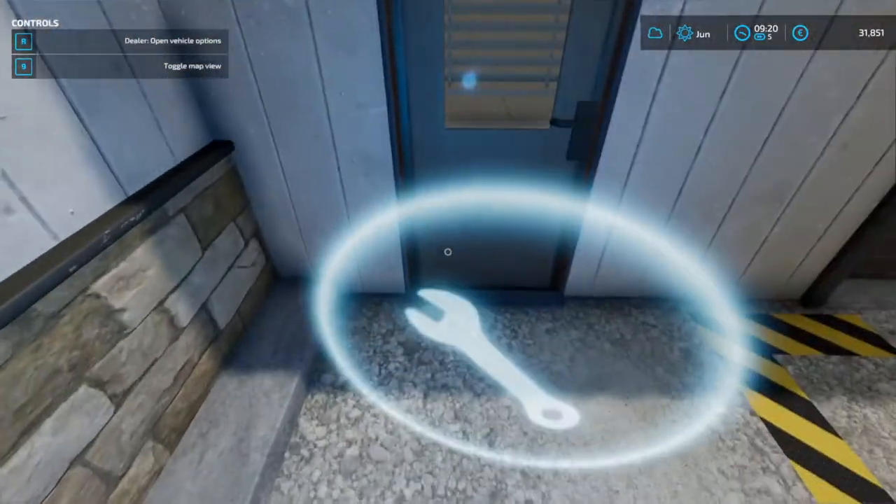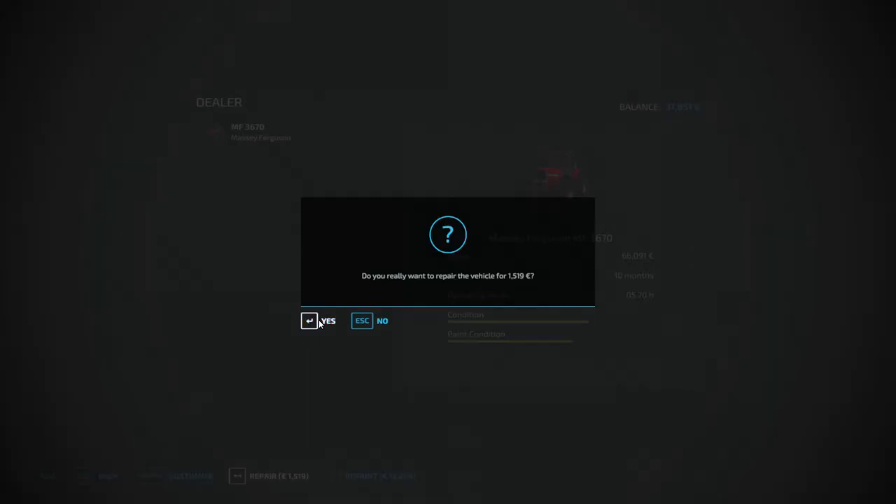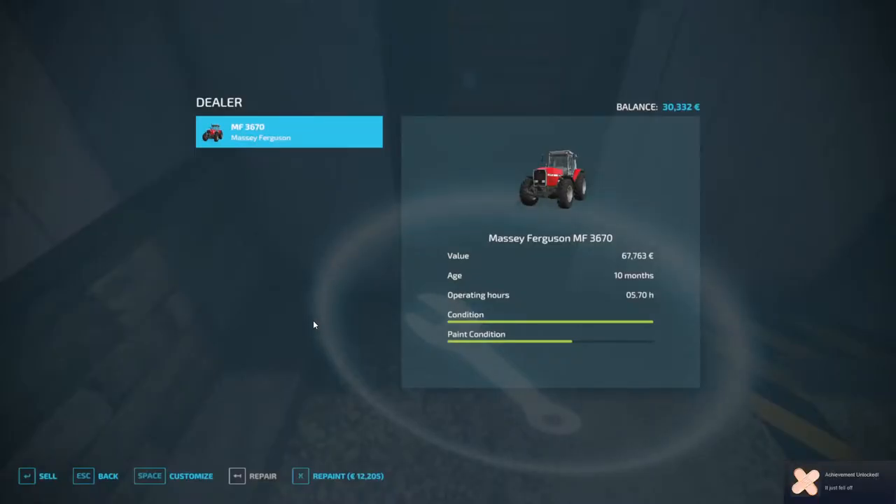Go up to this icon, press R, and it gives you the age, value, and all these other things about your tractor. Down here it says repaint and repair. Since it needs a repair, I'm gonna click on it and it fixes it right away.